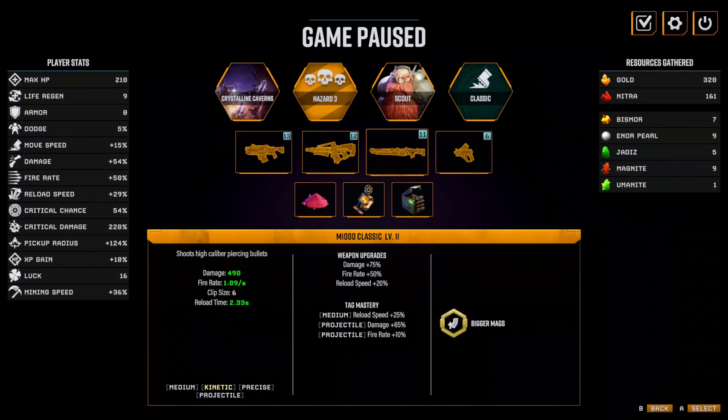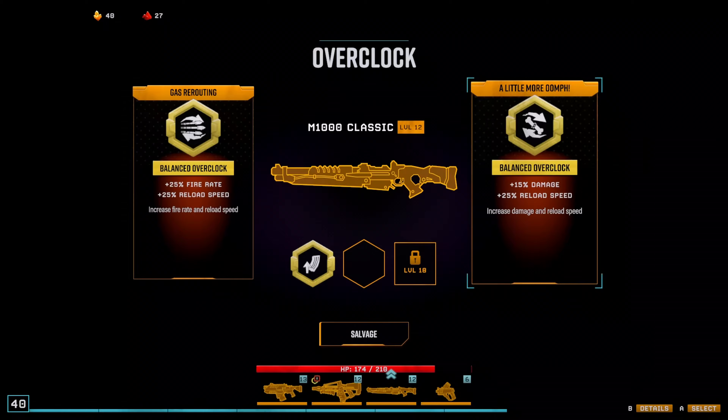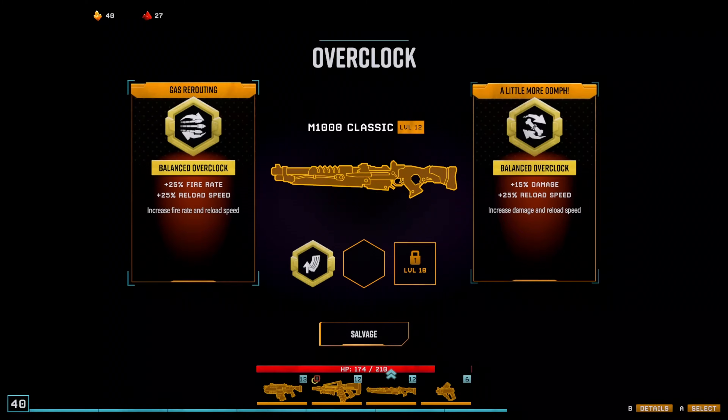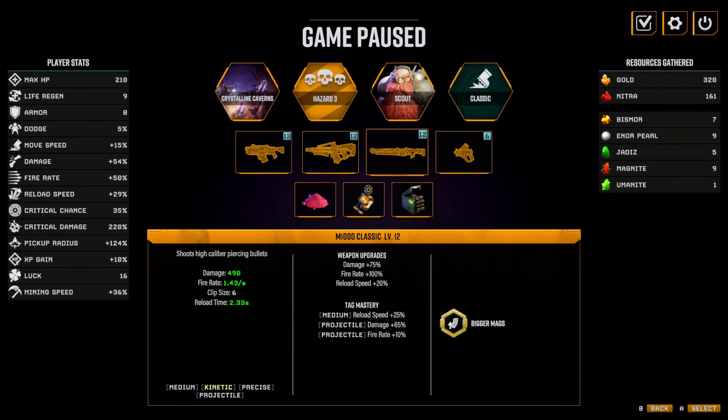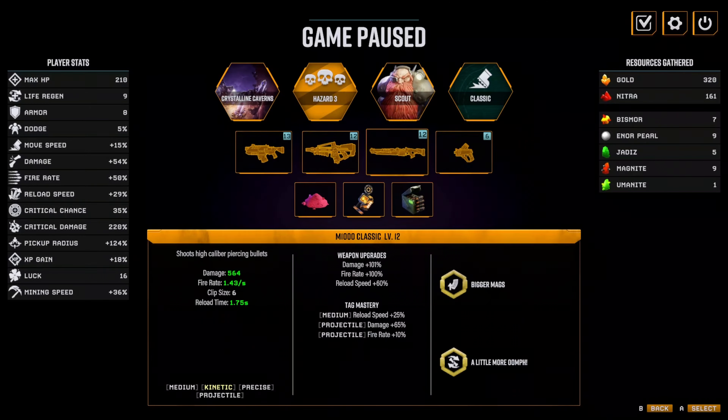I already had a legendary 50% fire rate on this, and now here's another one — fire rate is at +100% now. More damage or more reload speed — I think I want the damage. 1.43 shots per second plus 100% fire rate, 500 damage. It's going to be my highest DPS weapon by far.